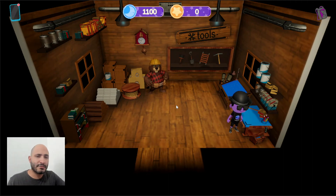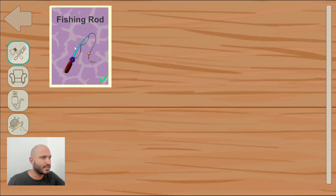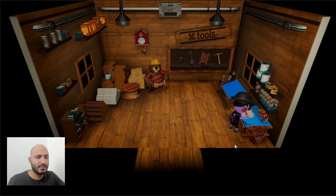In order to actually craft the item, we need to interact with this table here, which is a crafting table. Now we can just select here, and again it'll show you the same information, but now it'll give you the button to construct — to build the item.